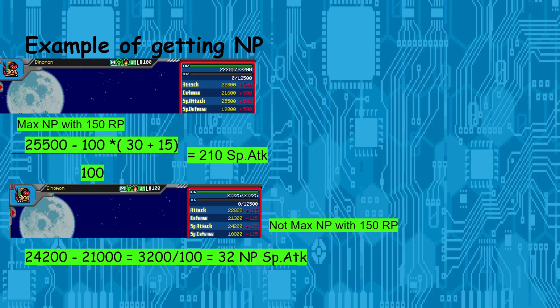I ended up just pumping more NP chips into him. I grabbed the Special Attack stats — 25,500 and 24,200 — plugged them into the formulas, and got the actual NP value of 32. MuscleMon will tell you it's flawless even though it's not maxed out. So yeah, MuscleMon gives you semi-false information and is kind of annoying to check every Digimon with.